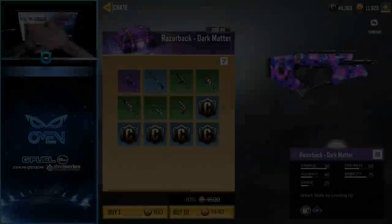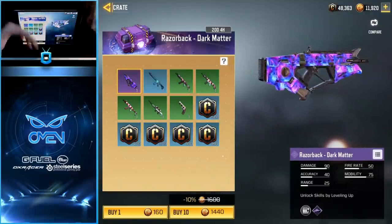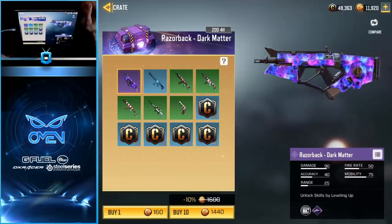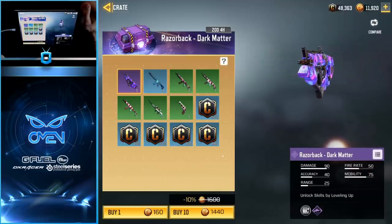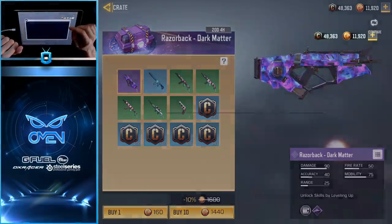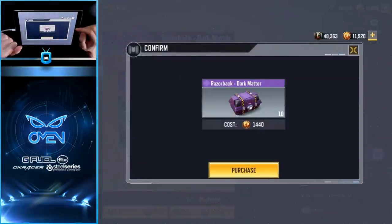If you guys are just getting into YouTube or learning how to edit for the first time, Filmora 9 is a great starting program. With that being said, let's go ahead and get into the crate opening. I'm going to go ahead and purchase 10 for 1440.